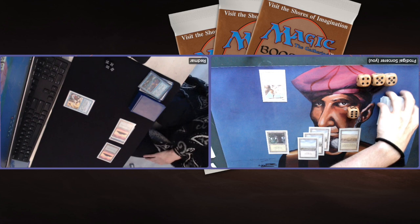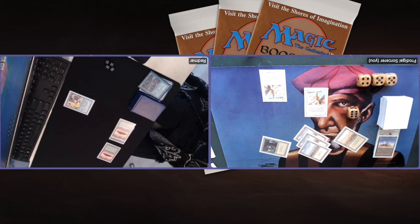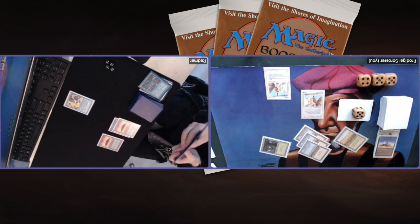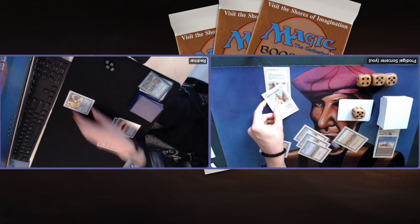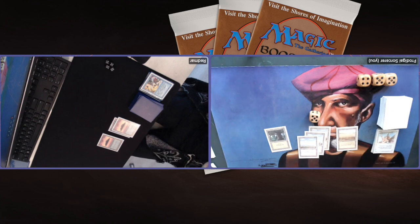I've got six in hand — I need a Disenchant for the Control Magic. Or another Serra Angel. So playing another Serra Angel — the question is, do I really want to trade? Then I'm losing both my Serras. Of course he's going to attack — that makes sense, a good move. And I'm going to trade. Maybe I should have taken the four damage, gone down to ten, and hoped for a Disenchant. But I decided to trade. Six cards in hand. Armageddon — but there's a Counterspell on the Armageddon. Five in hand and a pass.